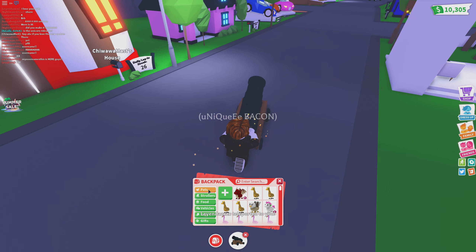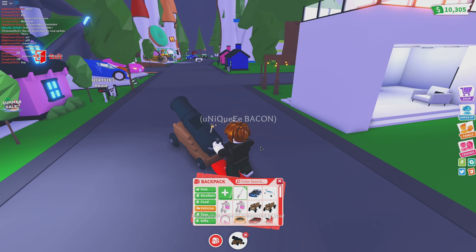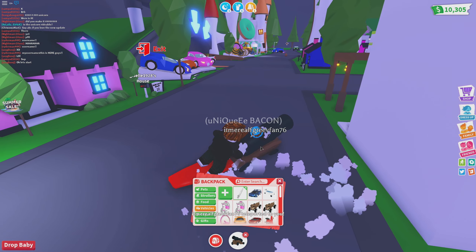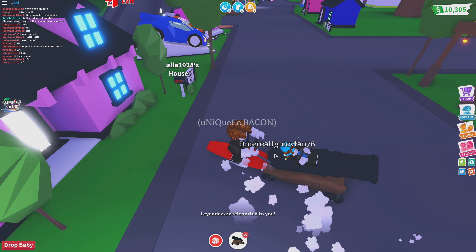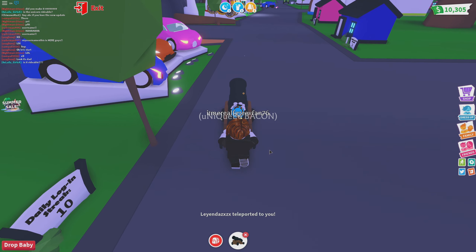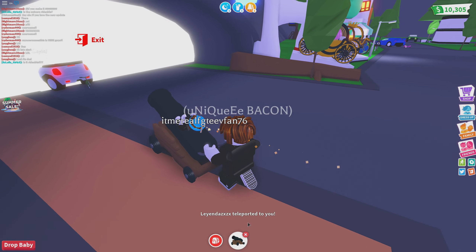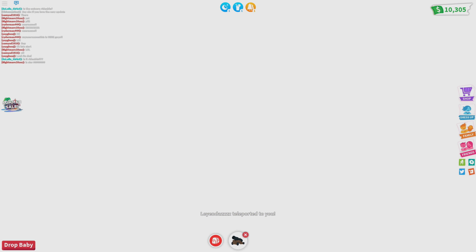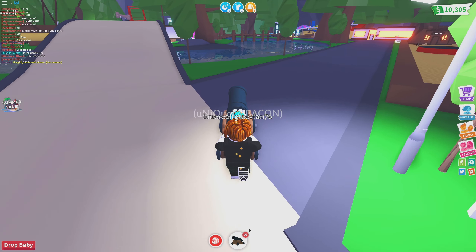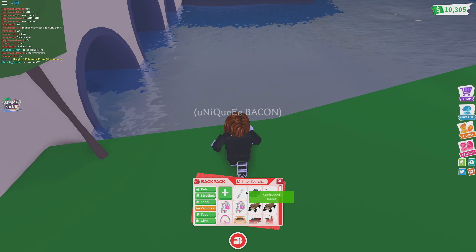Let's go casually onto the surfboard — I can't even use it on land. Well, actually it's like the jet ski in Jailbreak; I can kind of use it on land, but I'm drifting sideways when walking left. Yeah, it's slower than walking — not a good thing at all. I think the surfboard might be our only hope of water transportation that's actually controllable.